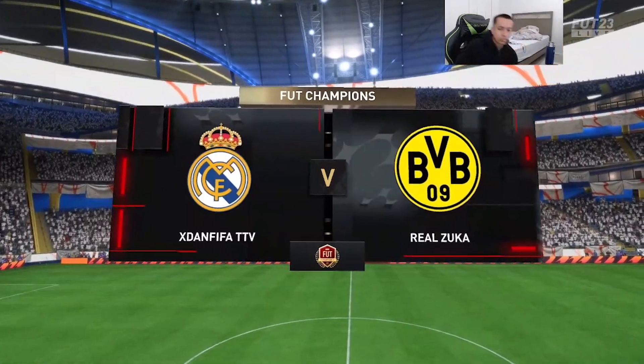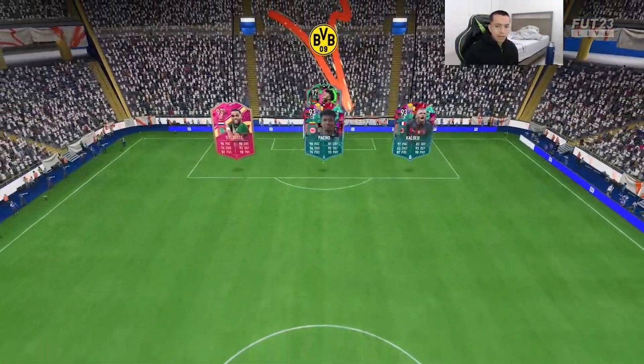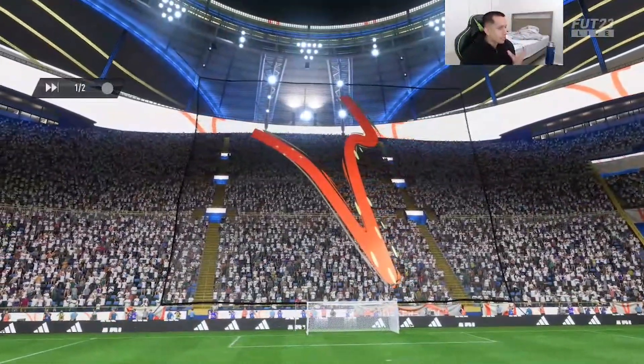All right, here we go with game number one versus Real Zuka. Pretty good goalkeeper, decent back line, good midfield, and a decent attack — it's an okay team, nothing crazy.